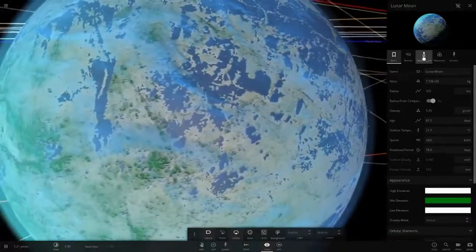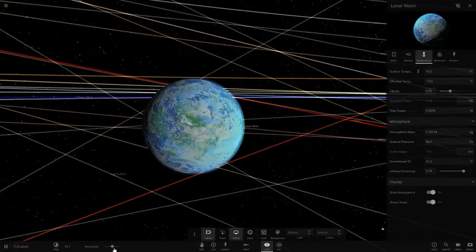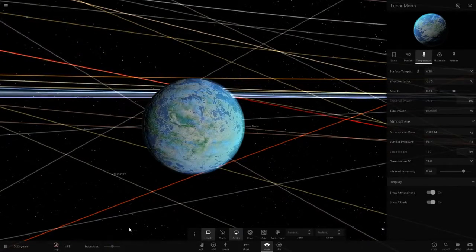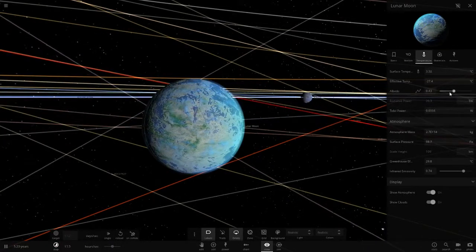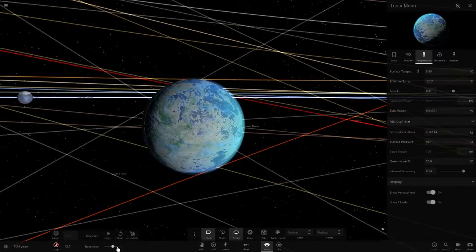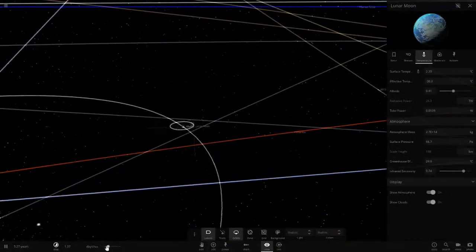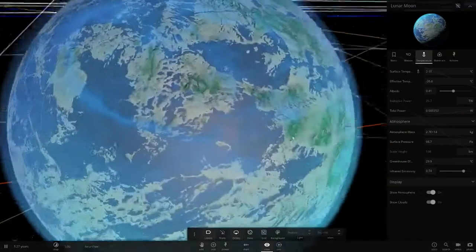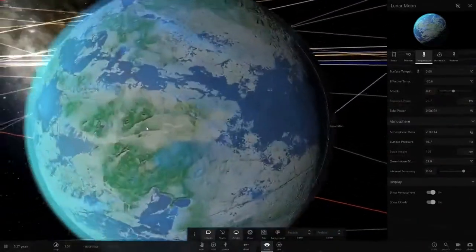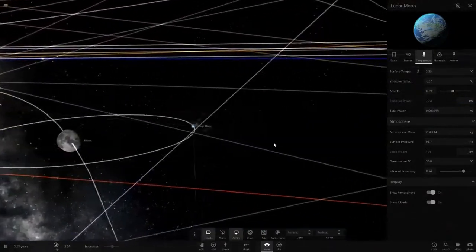We've got our Lunar Moon. Let's make it a little colder — reflect a little more light to make it more realistic. We want the temperature around 10 degrees, not going below into the minuses. Okay, it is going below, so let's leave it at about three degrees. We could live on that — it's pretty chilly, but in Antarctica the coldest temperature ever on Earth was around minus 50, and that's the temperature of Mars. So we could definitely live on this object. Let's make it absorb a little more — it's a chilly but liveable world.